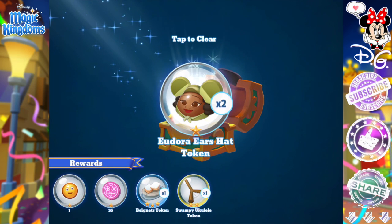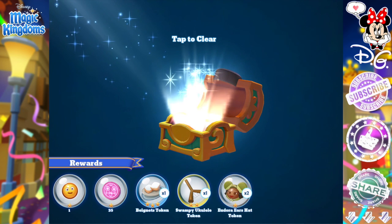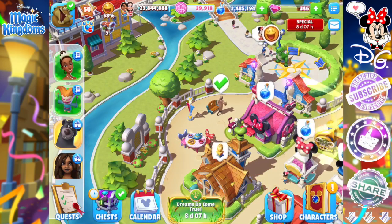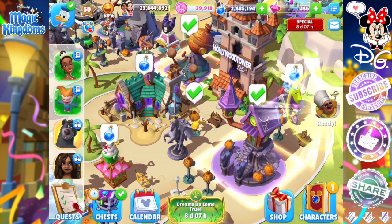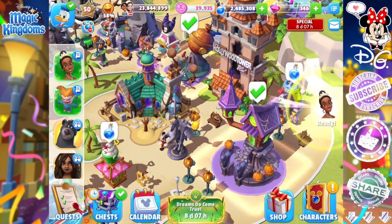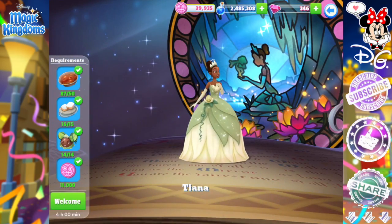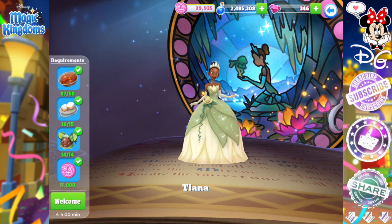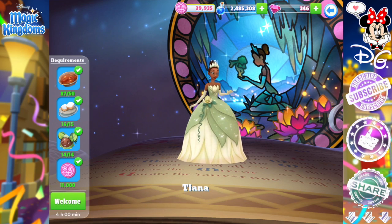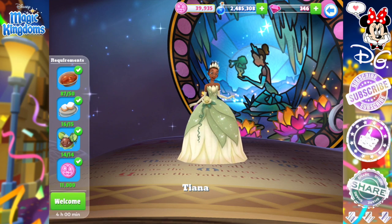Another radiant chest and still no Tiana's ears hat. I wasn't even asking for a decoration or a concession — I just wanted Tiana's ears hat. So a little bit frustrating. I just needed two more at this point and it was ridiculous. I got lucky though — got the drops, and it was 50 gumbo, 15 beignets, 14 ears hats, 11,000 currency, and four hours. I definitely had a four-hour nap.